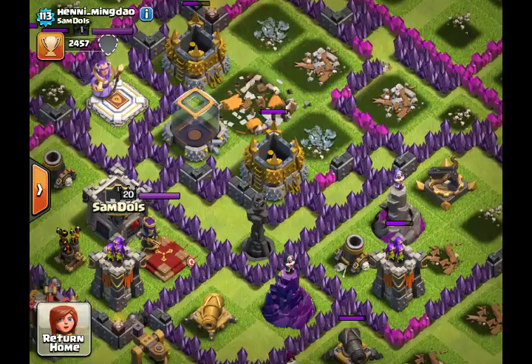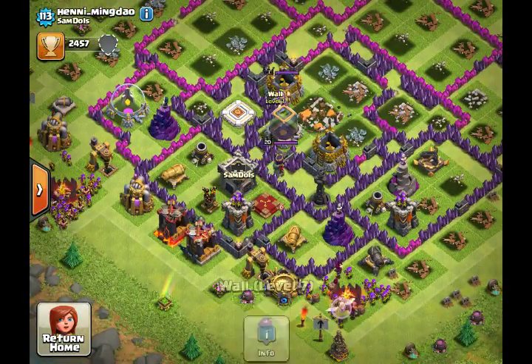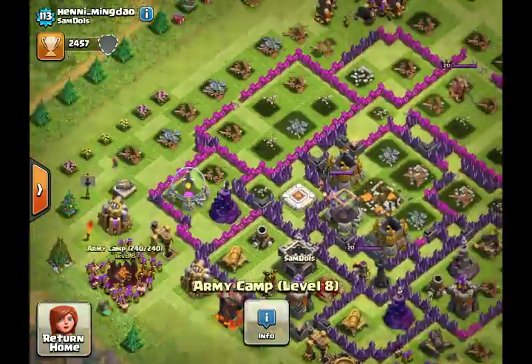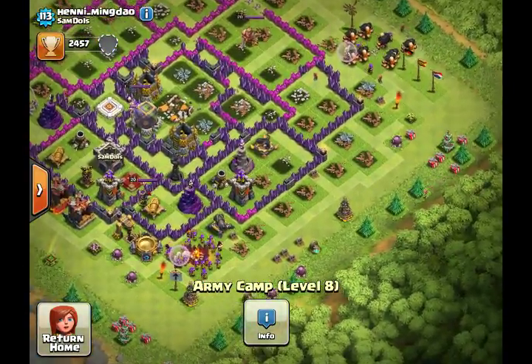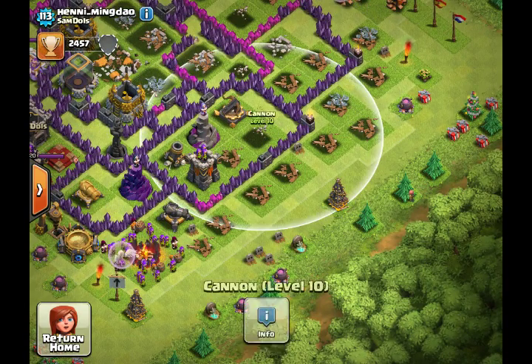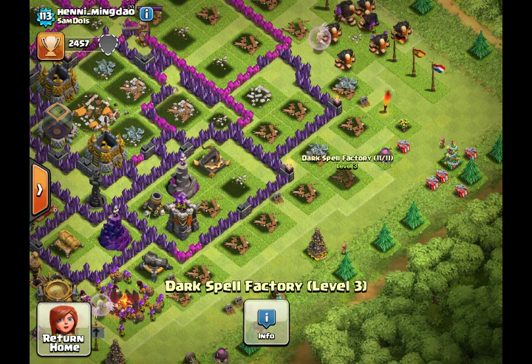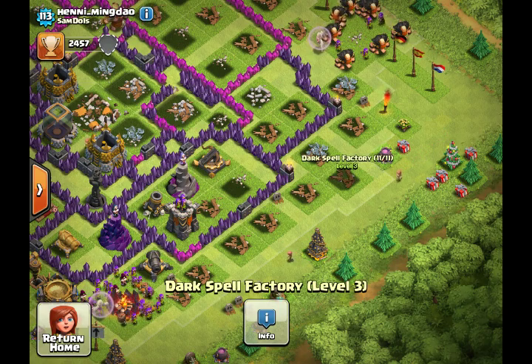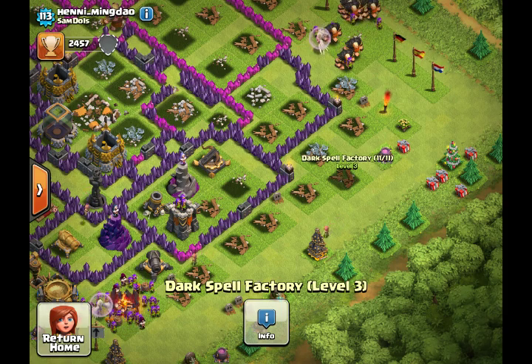This one is a rushed Town Hall 11 — it seems normal at first. But then when you go down and find his Dark Spell Factory, it's full: 11 out of 11 spells. That's not the main thing though — let me read the info.